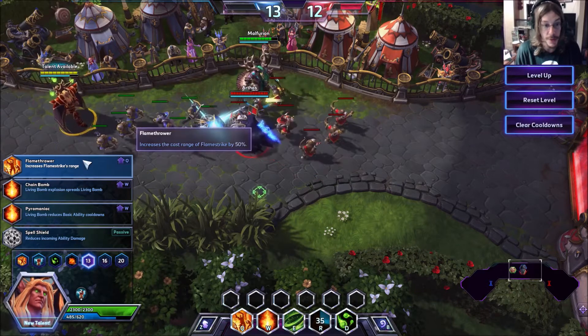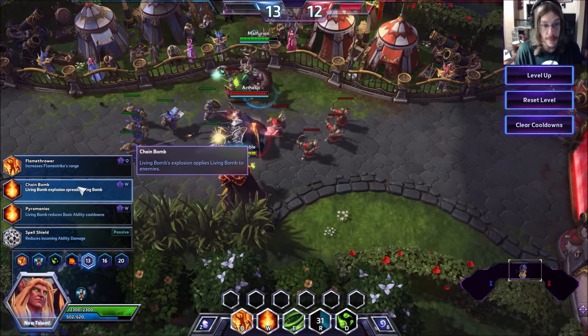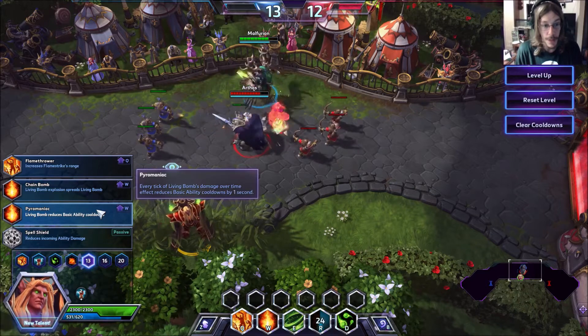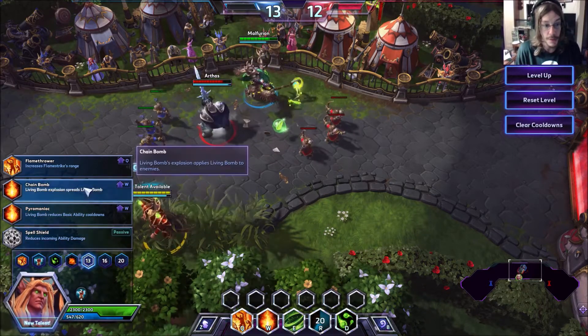This one increases Flamestrike damage by 50%. Living Bomb's explosion applies Living Bomb to enemies, so it sort of spreads. Every tick of Living Bomb's damage reduces basic ability cooldowns by one second. And he's got the Spell Shield, of course.